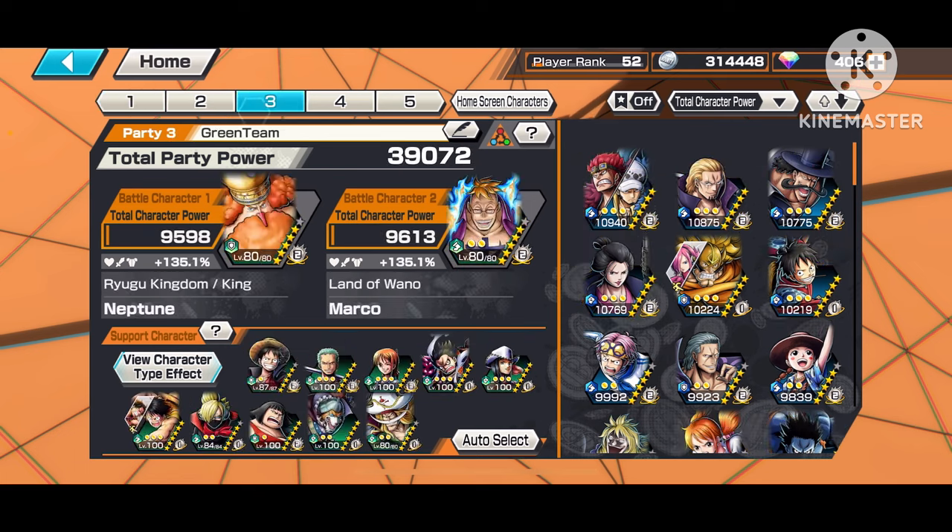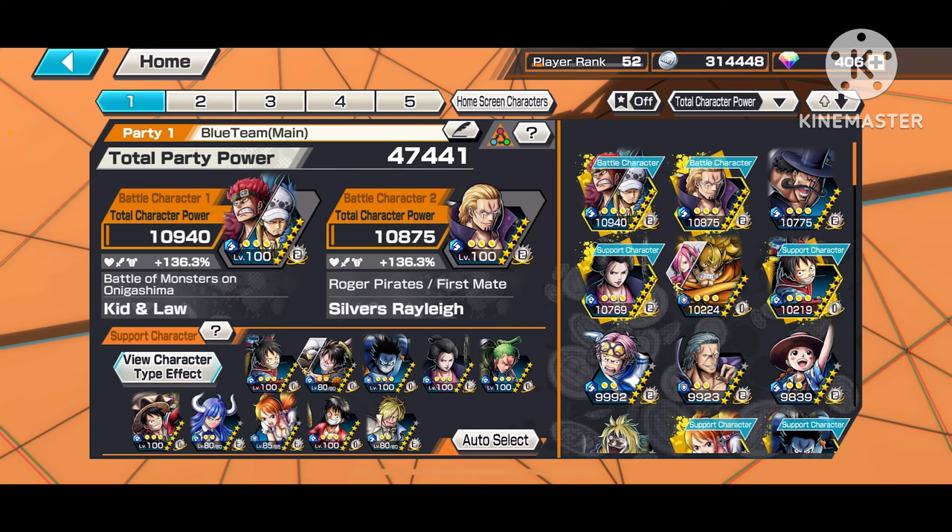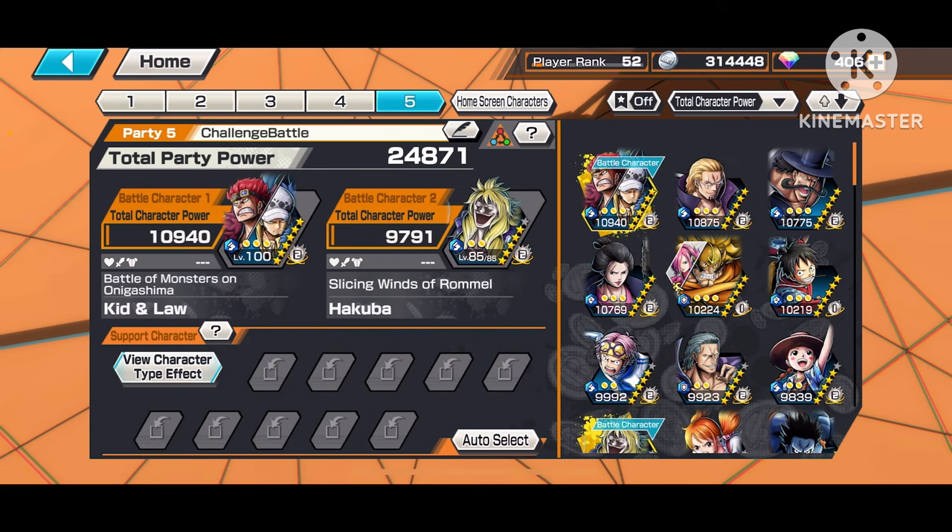Here's my mixed element team as an example — I have a red attacker and a blue runner. In my support slots I split them up: one half blue elements and the other half red elements. You want one side to be dominant while the other side has their dominant colors. If both characters are blue, red, or green, run the respective color. That's why I have separate teams for each color.